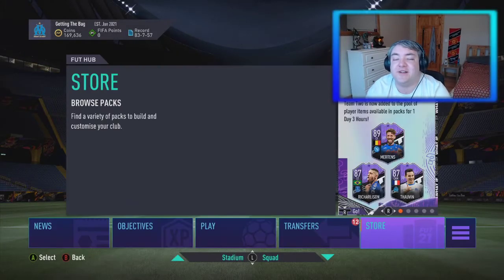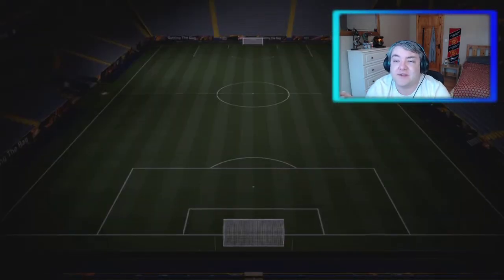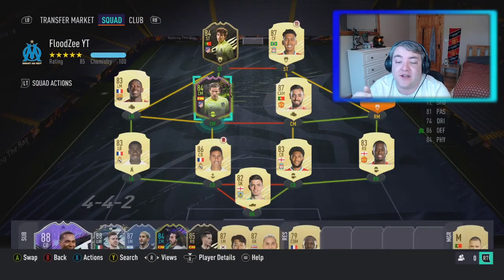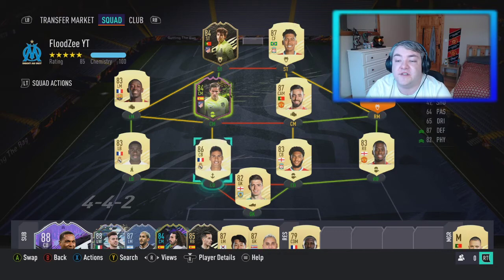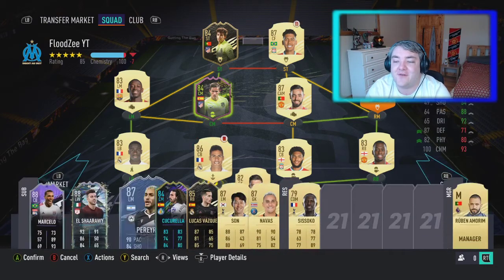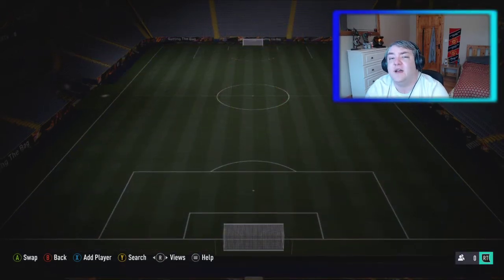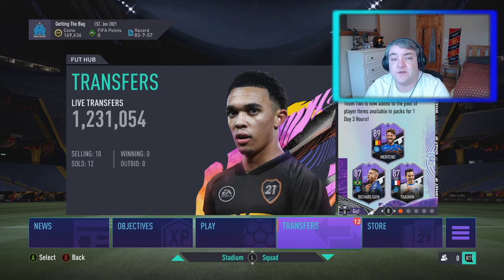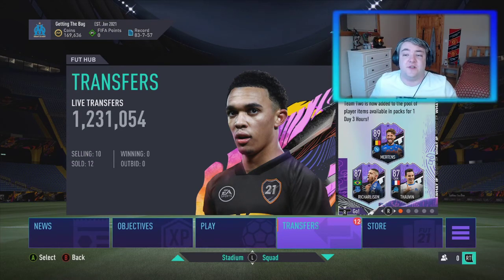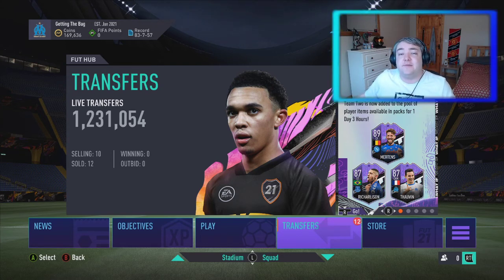One thing I just wanted to mention as well guys — you'll probably notice my coins are very low. That's because I did go and buy a Marcus Llorente and a João Félix for my team, and they've done me so well. Don't mind the red card on Varane — we don't speak of that. But I did buy them for my team and we're up to Division 3 now, almost in Division 2. So that's what we're going to be grinding for next. With that being said guys, that's been the pack opening. Hope you've enjoyed the video. If you're new here, don't forget to hit that subscribe button and don't forget to follow me on Twitch. I'll see you later.